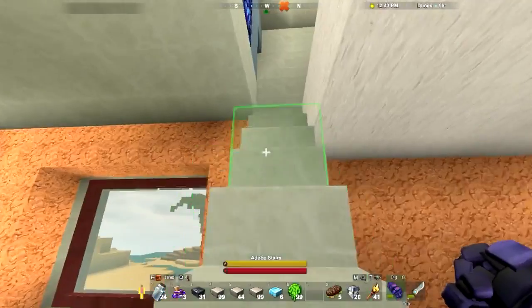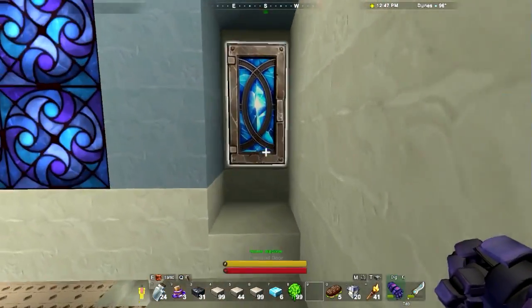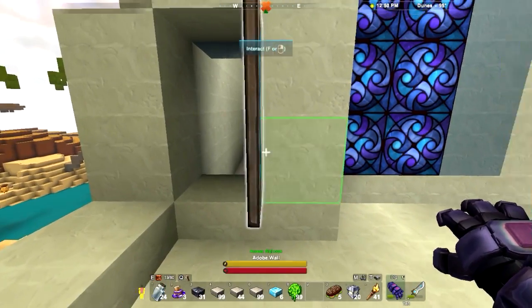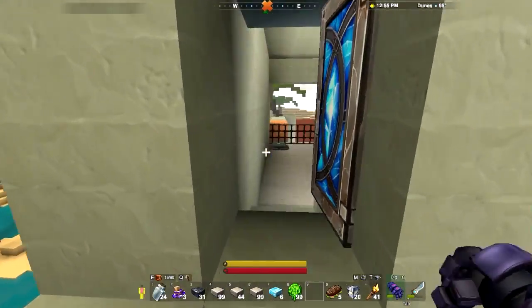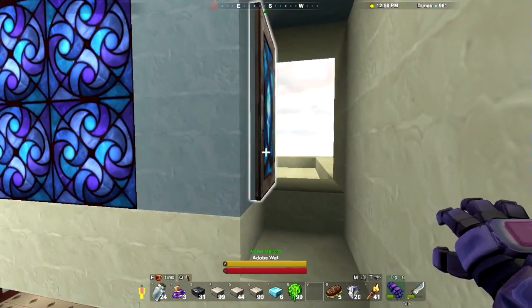I also did some work up in the bedroom here. I put in some blue glass windows, put in a door. I haven't automated it at all, so we're gonna do some stuff out here too. But another diamond door. But we're gonna do some furniture.